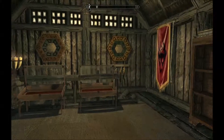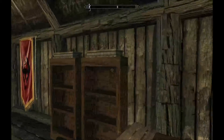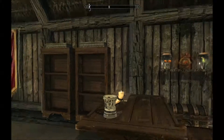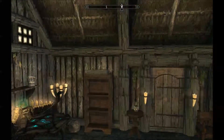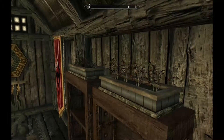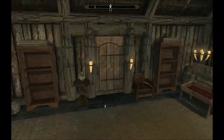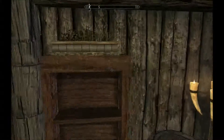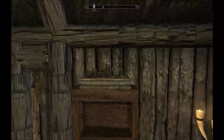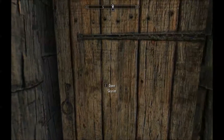The thing about this house which makes it really different and unique is it has these planters along the tops of the shelves. These are respawnable and they contain plant ingredients — each one is different. I believe it's mostly cotton but there is a variety and they do respawn.